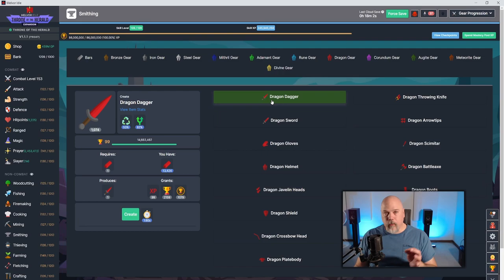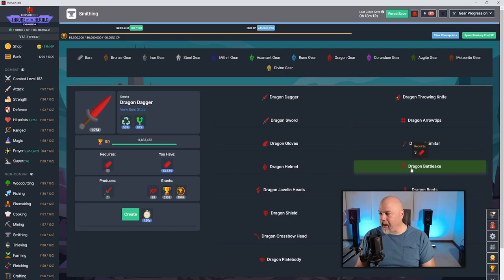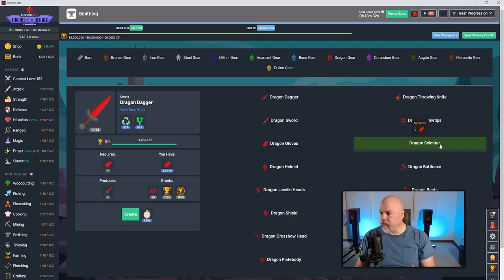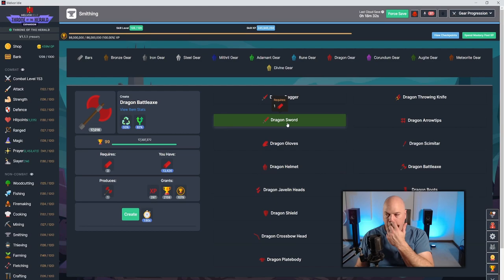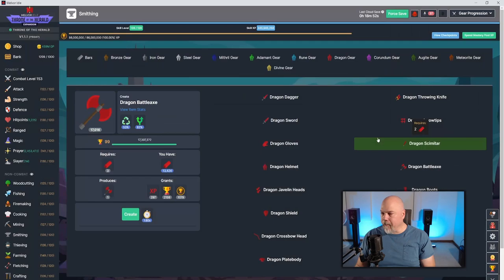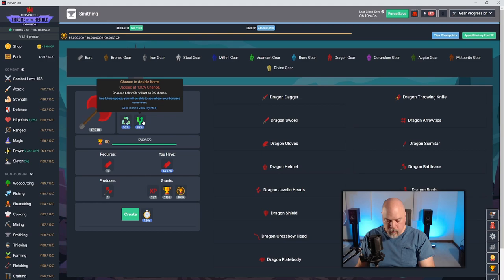Let's talk about weapons specifically. I don't use daggers — they attack fast but don't do much damage. Swords I do use. Scimitars I do. Battle axes I do. Two-handed swords I don't — they're slow. I stick to swords for training attack, and either the scimitar or battle axe for defense and strength training. Some weapons are better at defense than others; you find that by checking item stats. A good block bonus makes a weapon good for strength or defense training.